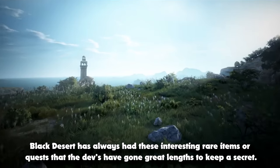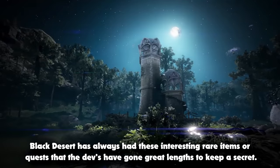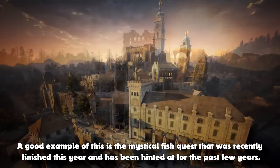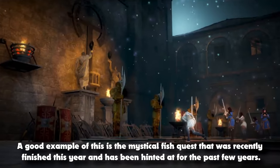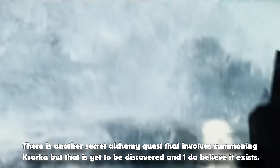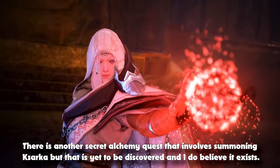Black Desert has always had these interesting rare items or quests that the devs have gone great lengths to keep a secret. A good example of this is the Mystical Fish quest that was recently finished this year and has been hinted at for the past few years. It allowed the person who acquired the Mystical Fish to summon the real boss Vell. There is another secret alchemy quest that involves summoning Zarka, but that is yet to be discovered and I do believe it exists.